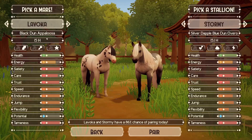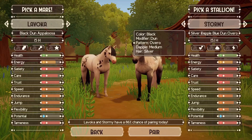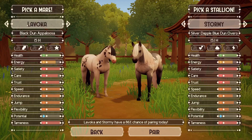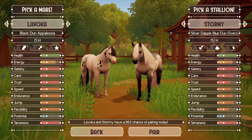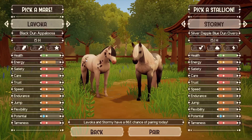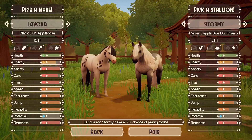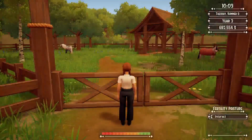So this is the first pairing — we're doing the black dun. Both colors are black, both are dun, so it's going to be black dun. I'm not sure if the over and appaloosa will combine since that's a new update thing. I definitely want silver here — I'm a sucker for silver horses — and some dapples would be cute too. So let's go with Lavoka. Lavoka has some cute traits, superstar is nice. Not a fan of the height — we'll get another 15-hand one — but that's fine.